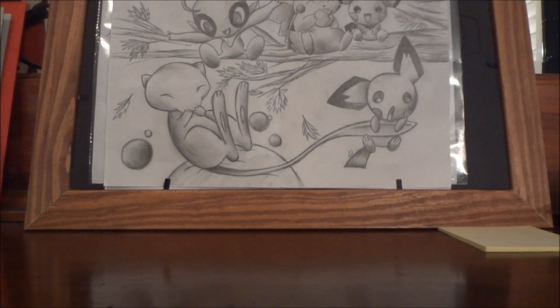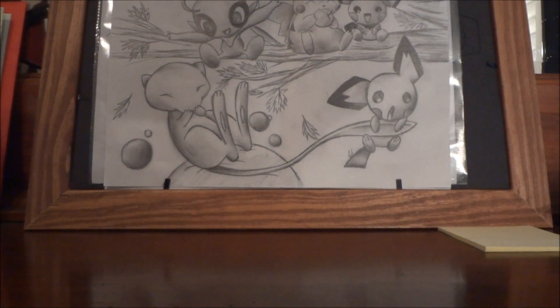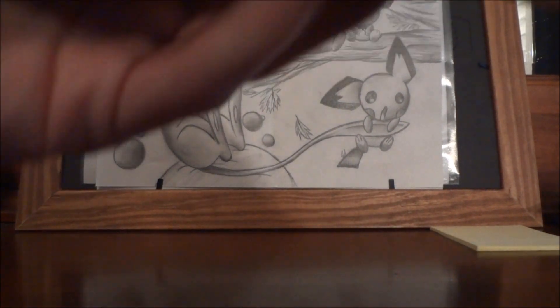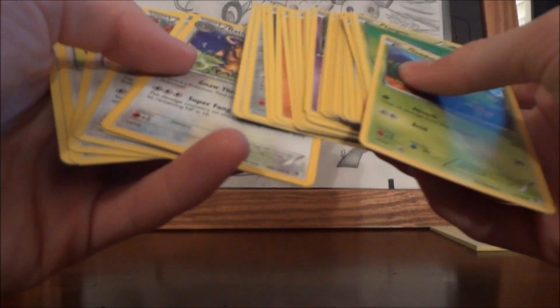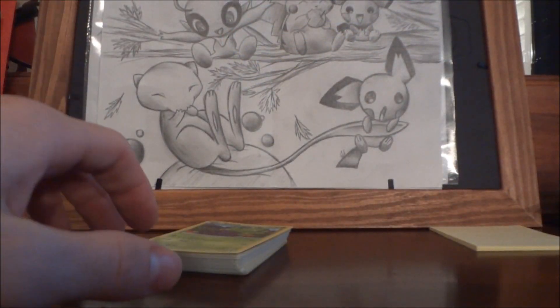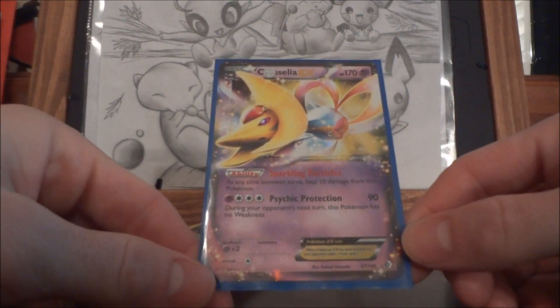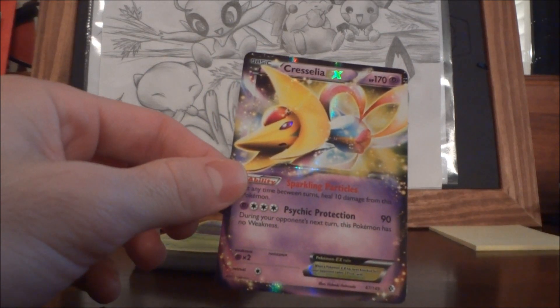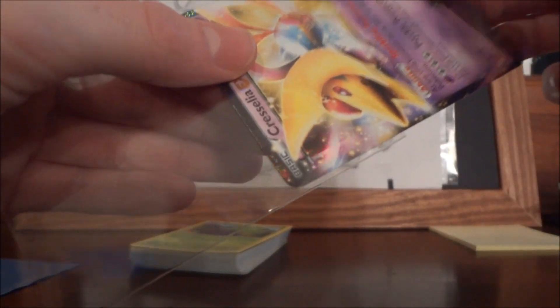The first one is from Joy Maya — I apologize if I said that name wrong, it'll be in the description and the title with the correct spelling. He's from Portugal, which is pretty cool because I've never traded with anyone from Portugal before. We traded for a bunch of Boundaries Crossed cards — I'm trying to complete this set without opening a single pack. The main thing we traded for was this Cresselia EX from Boundaries Crossed, which is card 149. I was able to trade some nice things for this, so I am very pleased — thank you so much! Be sure to check him out, his name will be in the description.